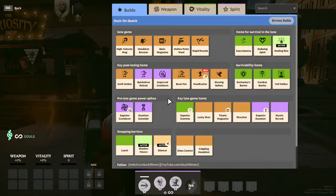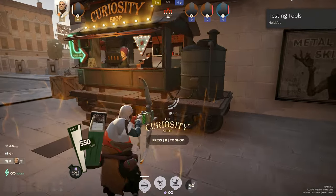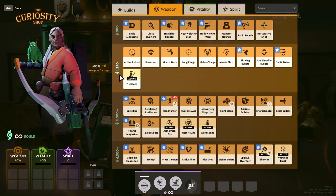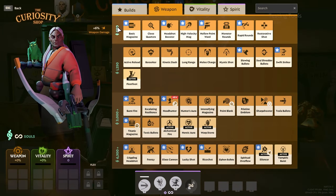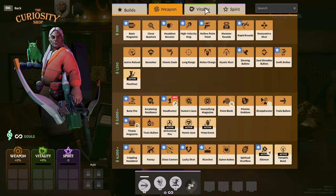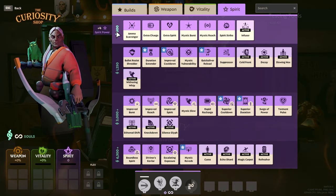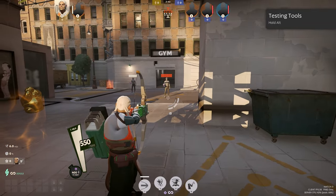When it comes to this game, there are three major categories in the shop: weapon, which is your physical damage with your left click; vitality, which is your HP; and spirit, which is the equivalent of League of Legends AP or Dota — it's what your abilities will scale off of.